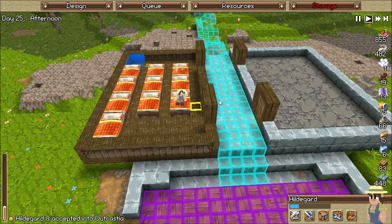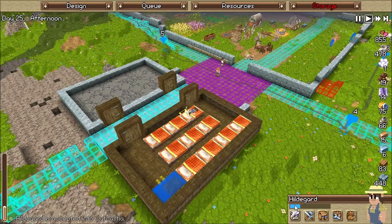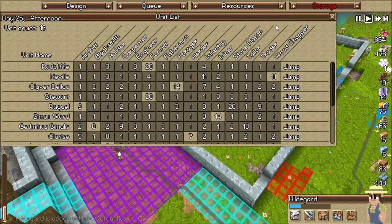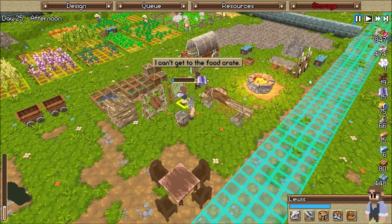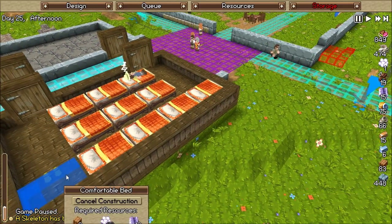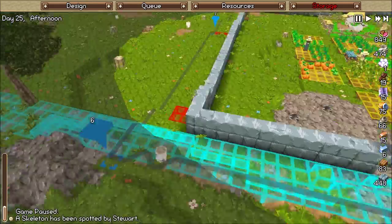I wish I knew which way she came from, because I don't know what they're going to go through when they come here. Apparently she went through a lot. Who's our tailor and why aren't they tailoring? Making cloth — all right. We need cotton yeah, because we lost our sheep. All right, skeleton situation.